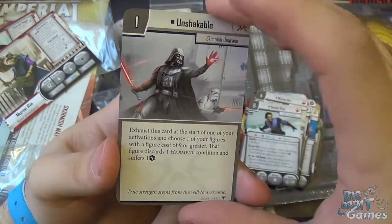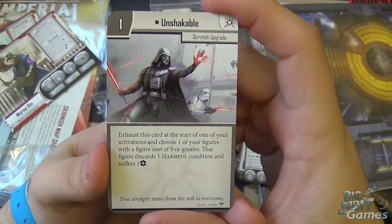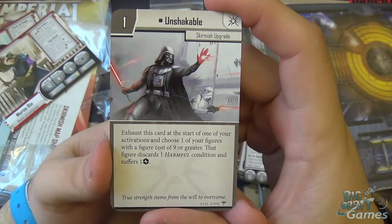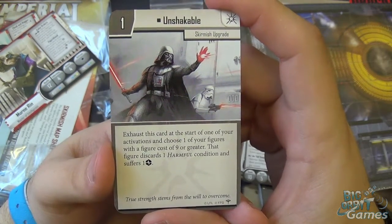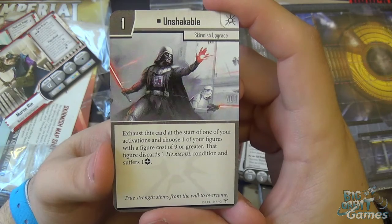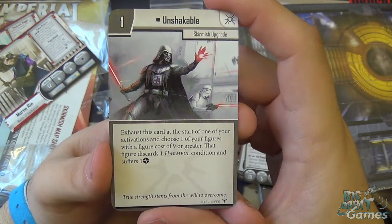We have Unshakeable — another skirmish upgrade, costs one. Exhaust this card at the start of one of your activations and choose one of your figures with a figure cost of nine or greater — that figure discards a harmful condition and suffers a strain. So you can remove Bleed or something, but you do take a strain as a result. Strain can easily be removed if needed to, so very useful.